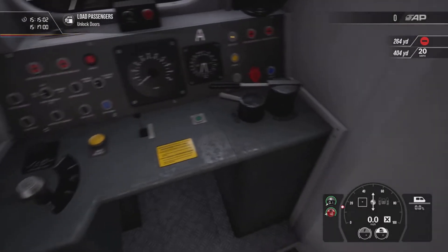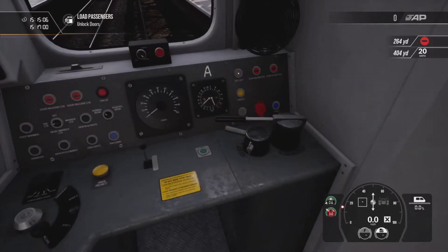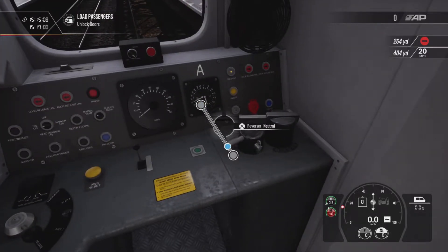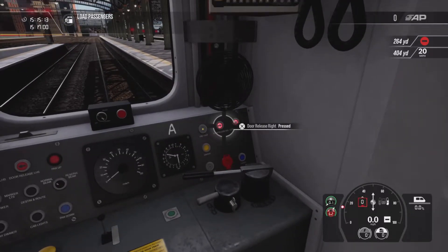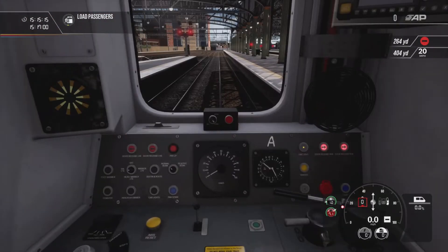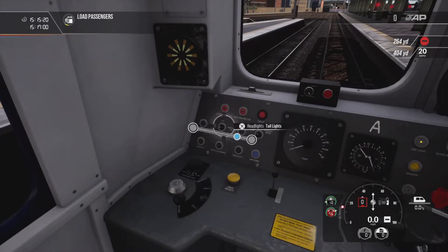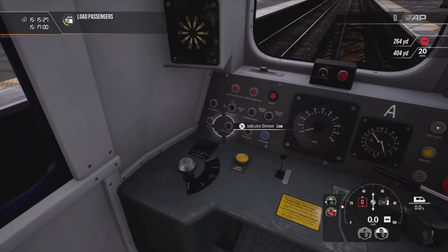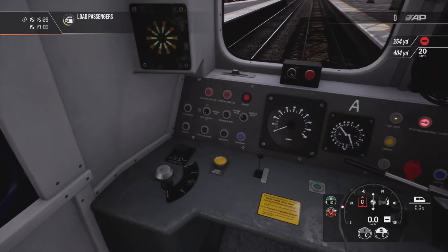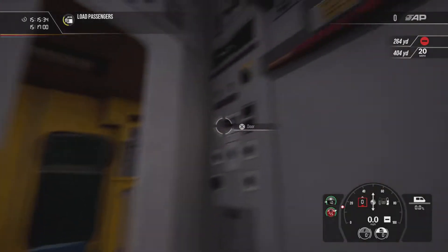Right, QuickSmart — first thing to do: put in DAQE, put the reverser to neutral so we gain some power and open the doors. In the meantime we can get everything set up. Let's have that on high. Not worried about that. Don't think we need the foot warmer — it's a nice sunny day.